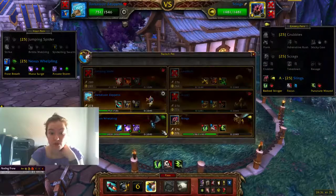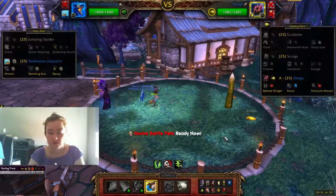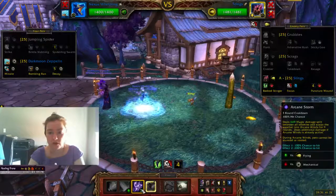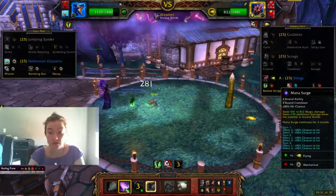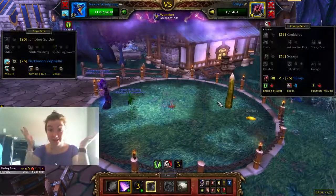And then we're going to switch out for our Nexus Whelpling. We use Arcane Storm, which changes the weather to Arcane Winds. They can't be stunned or rooted, which is really nice. And then this move does an additional amount of damage if the weather is Arcane Winds. Which is great. And it's dead.